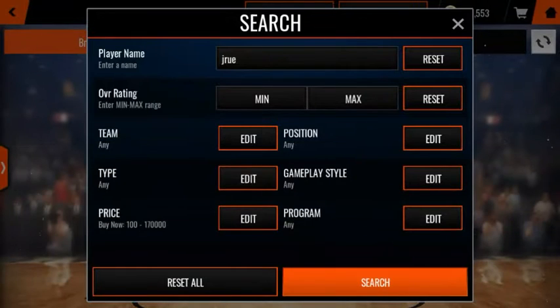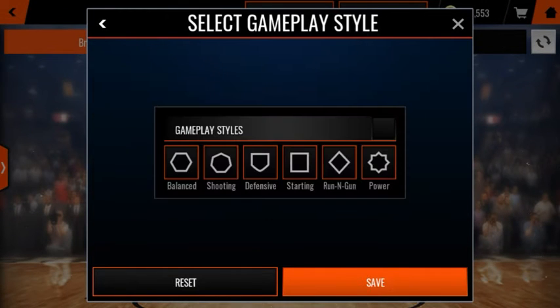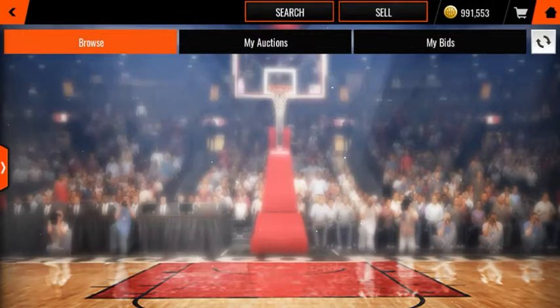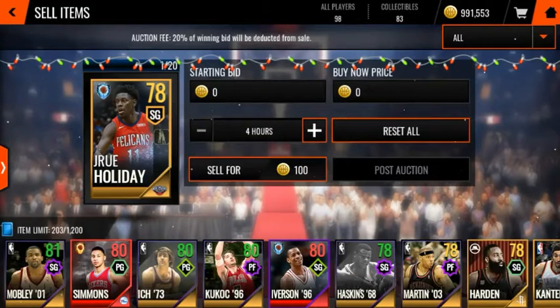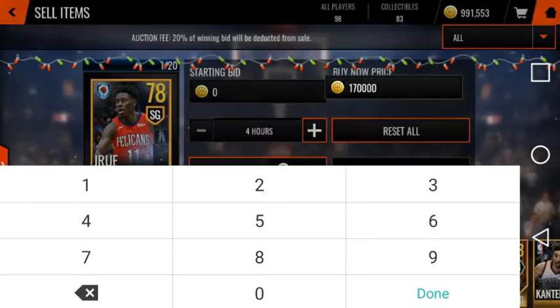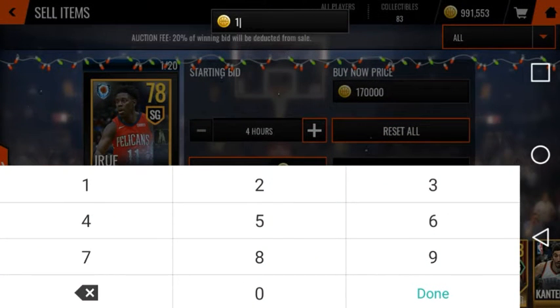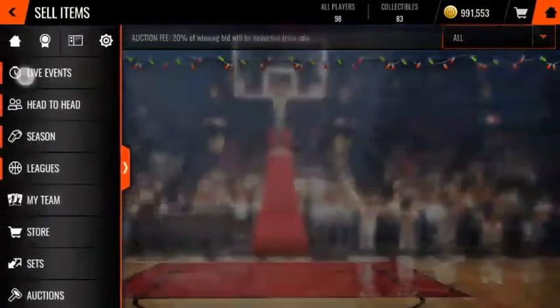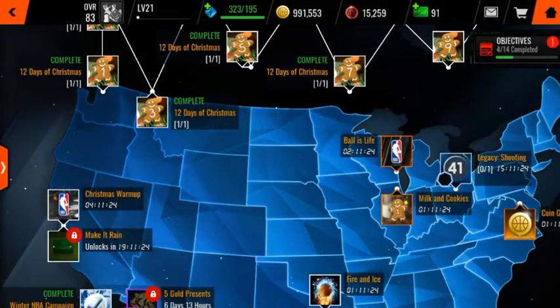Guys, all you've got to do is just keep doing this and the more you do it, the more coins you will have. I just took advantage of this yesterday. You've got to type in this actual card. I'm just going to go ahead and put mine up there. When I put it up there for $170,000, I'll put $125,000. I'm going to put it up there for four hours, post it, and I'll be back when someone buys it.